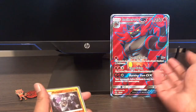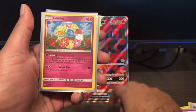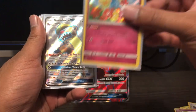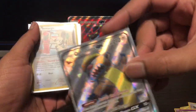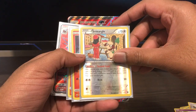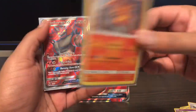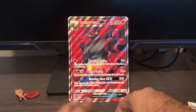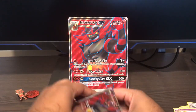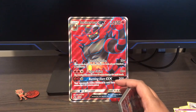Alright. This big boy here got me Reverse Machamp, Comfey holo, Gumshoe GX Full Art. Smeargle reverse, Litten promo, Torracat promo, and Incineroar GX Full Art promo. That was my Incineroar GX Premium Collection Box opening. Hope you guys enjoyed. Subscribe, blah blah blah. And I'll see you next time.